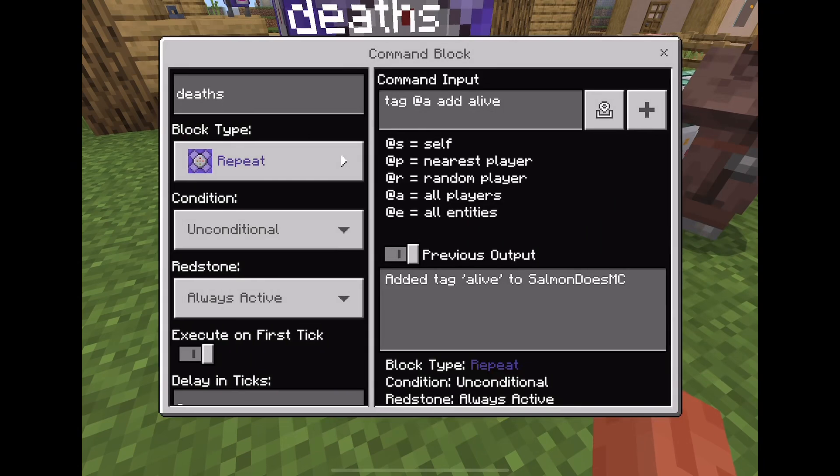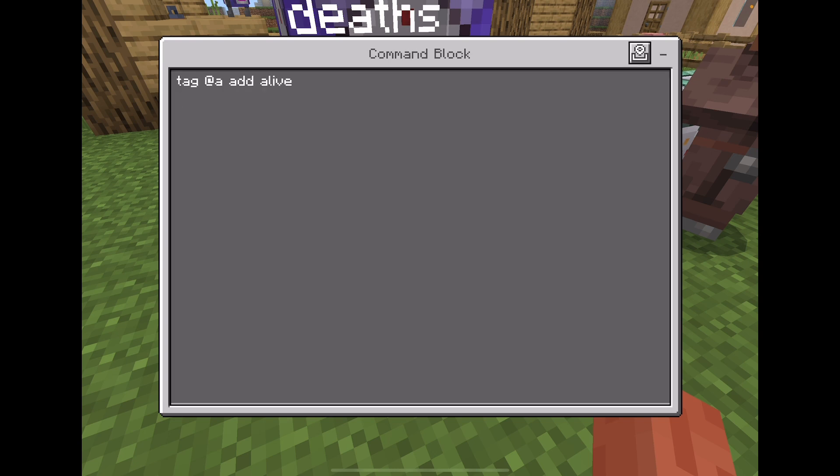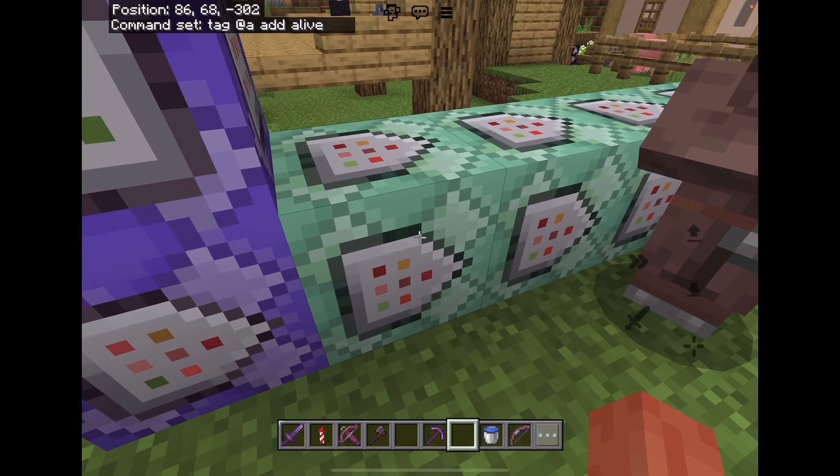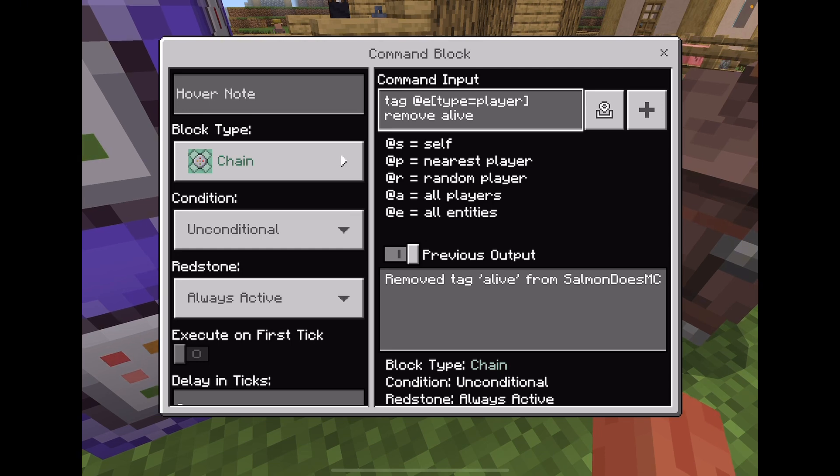The first command block has to be repeat, always active, to keep tagging everyone with whatever tag you want — this can be anything. You also want to make it so that it tags all entities that are players, and remove the tag. I tried using @a, it doesn't work.